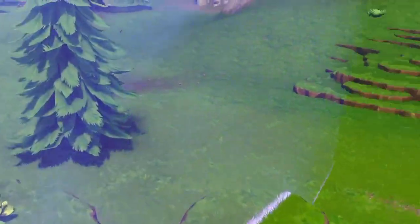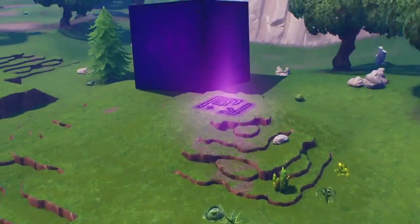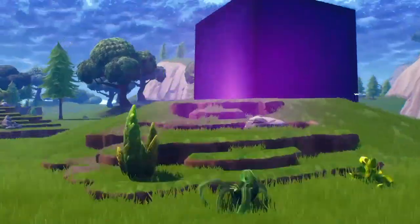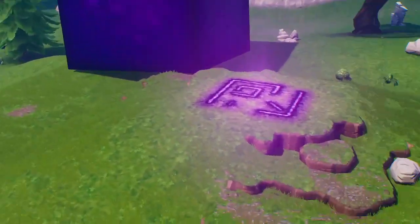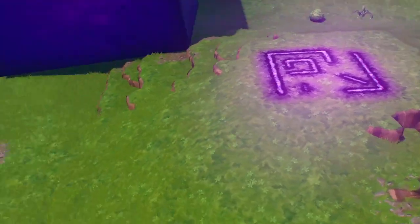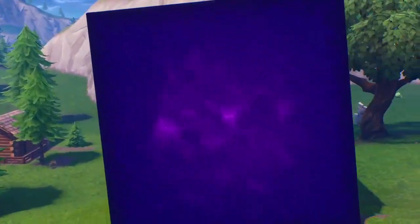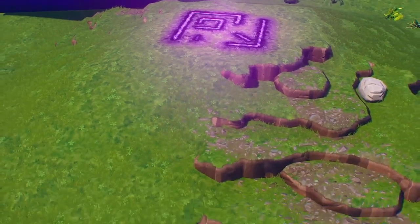As you can see here, there's a force field around it — or not really a force field, more like a gravity shield. If you jump in this area you'll get gravity jumps, just bouncing up and down like I am right now. I'm pretty sure this is going to be the theme for season six — like in season four we had the hot rocks, season five we had rifts, and season six I think it's going to be gravity jumping around the map.